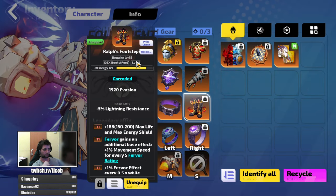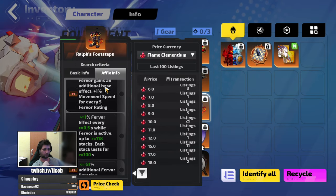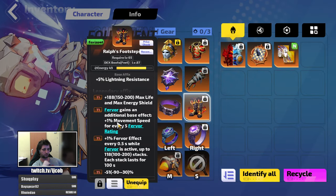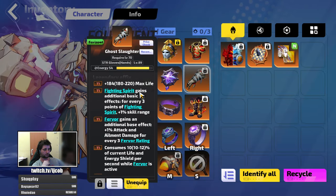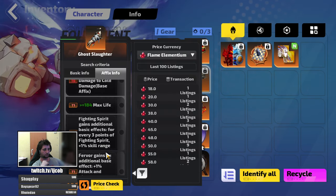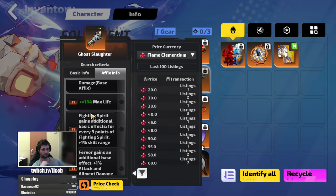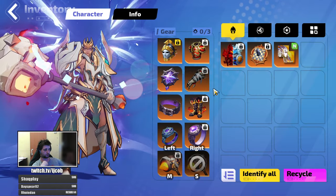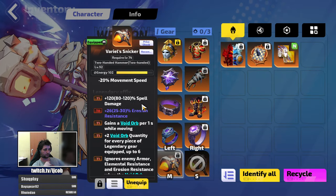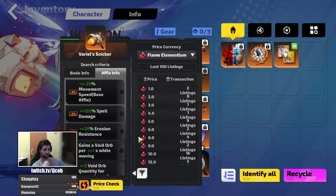Then Ralph's Footsteps — base version of these boots goes under 10 FEs, and that gives you your movement speed through fervor. Feather-stacking gloves are the only piece that costs something, but you can buy them for around 20 FEs, under 30 — I bought these for around 15. And the core item is the hammer, which the base version goes under 5 FEs.